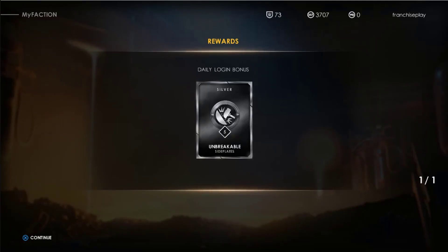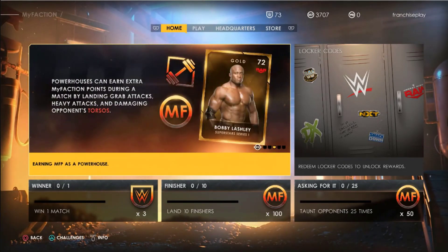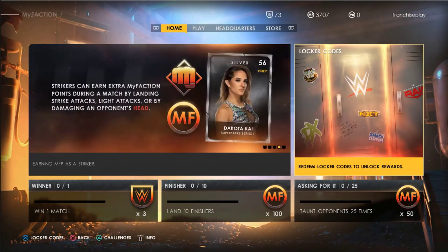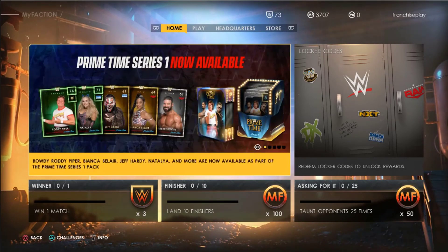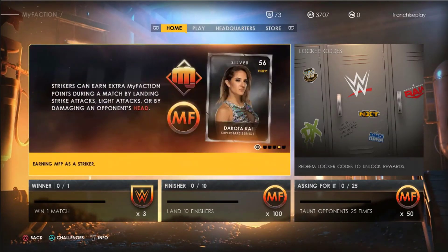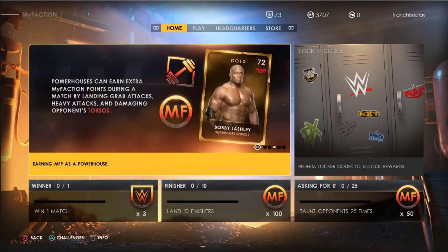If you're in need of some major muscle, draft in your favorite powerhouse like Big E or maybe Rhea Ripley. If speed and devastating martial arts are in order, a striker like Shinsuke Nakamura may be the way to go. With a roster packed with superstars and legends and a wide range of specialized side plates, countless combinations are available and experimentation is encouraged. MyFaction players can pit their four-person factions against other fearsome foursomes in Faction Wars.